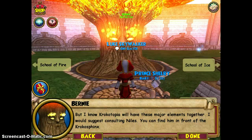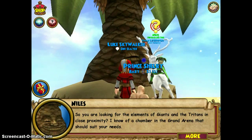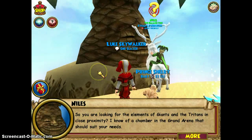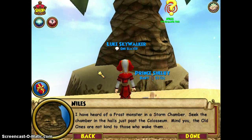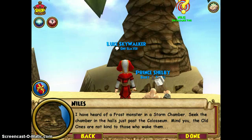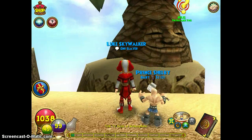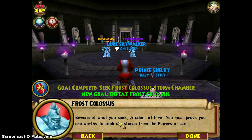You can find Niles in front of the Krokosphinx. So you are looking for the elements of Giants and the Tritons in close proximity. I know of a chamber in the Grand Arena that should suit your needs. I have heard of a frost monster in a storm chamber. Seek the chamber in the halls just past the Colosseum. Mind, the old ones are not kind to those who wake them. Feel a cold wind fill the room. Beware of what you seek, student of fire.